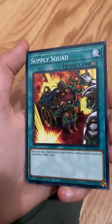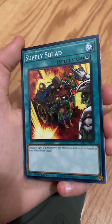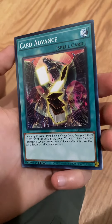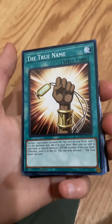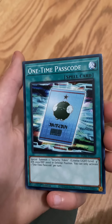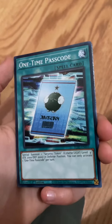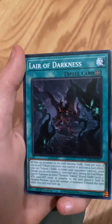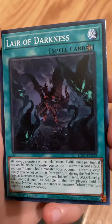Supply Squad — hey, it's goblins. Card Advance. Nice. The True Name. One Time Passcode — that thing on there is pretty cute. Lair of Darkness — that's cool art. That's really cool art.